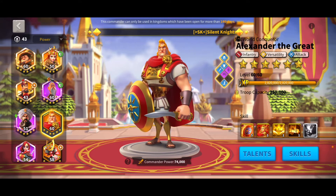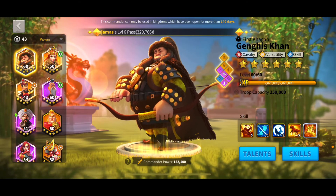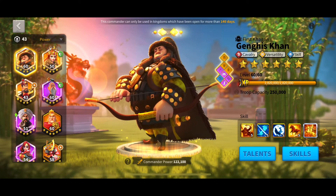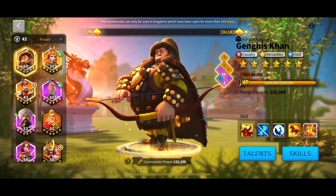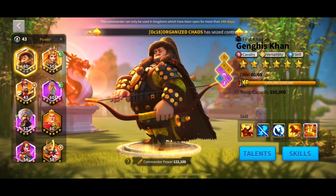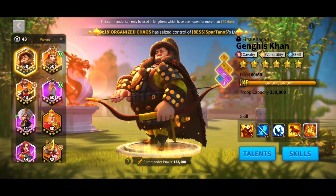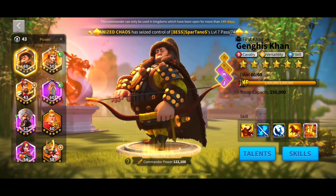I'm glad that I did that. If you guys want to watch those videos, I showed my KVK 2 where I used Khan, YSG, Sun Tzu, and I think Bjorn. The main thing I wanted to talk about was how do I use Khan — I like to play with him because he is a very high DPS commander. That's why I like Saladin and Alex too, because they do damage. I don't like Richard or Charles or anything tanky like that.